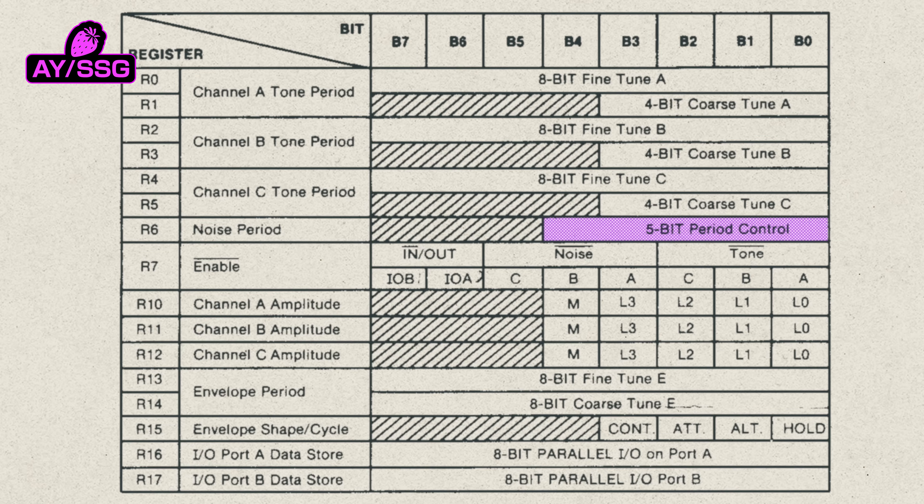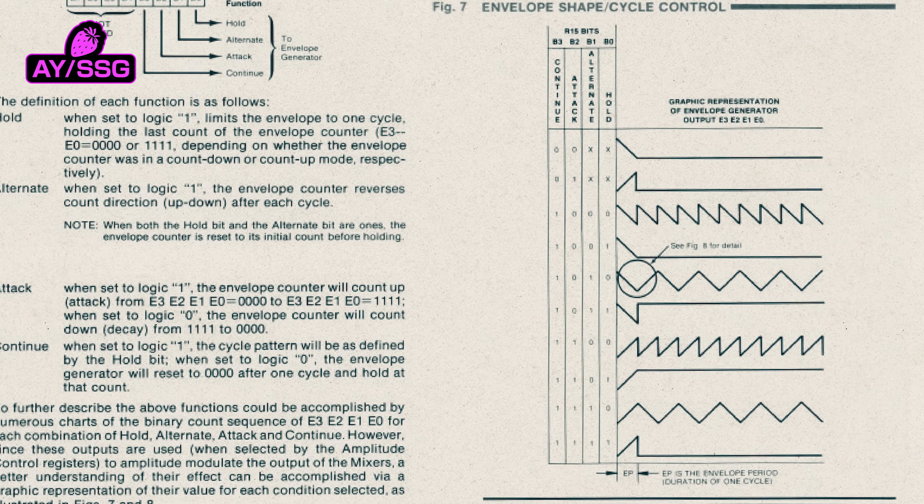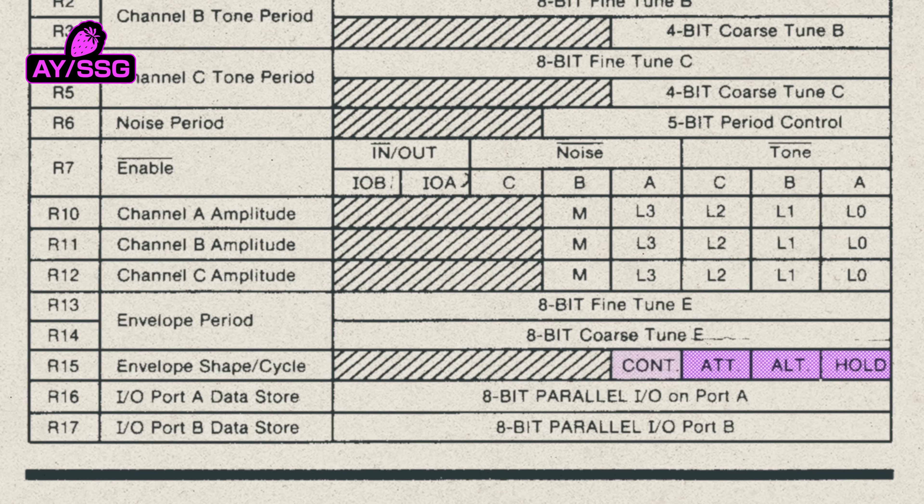But more seriously, it's not a per-channel value — it's one global noise generator, which each channel can choose whether to read from. As for the volume envelopes, they're really weird. I have no idea what GI intended for these, and they certainly don't take the opportunity to tell you in the manual. You could possibly achieve an ADSR envelope out of them, but you'd have to switch between its different phases manually with very precise timing. And more problematically, like with noise, the envelope generator is global.